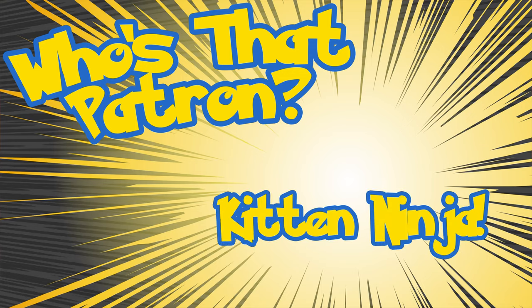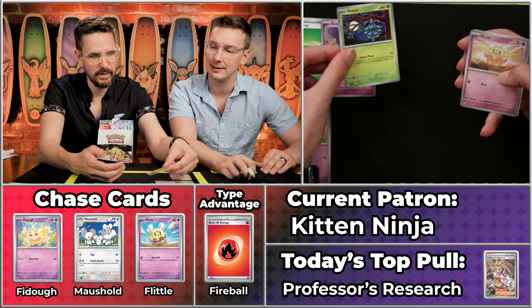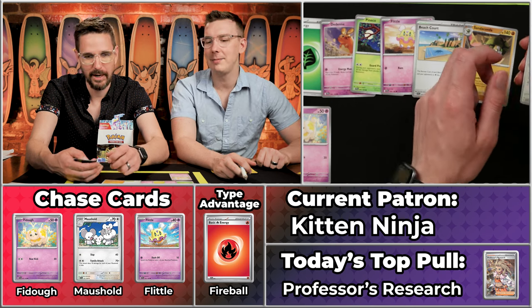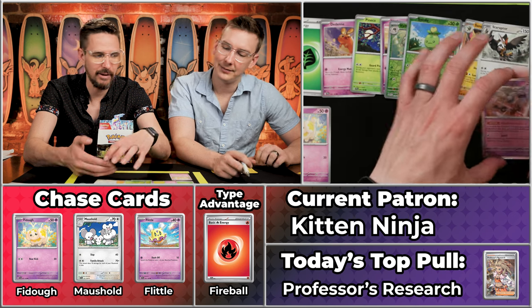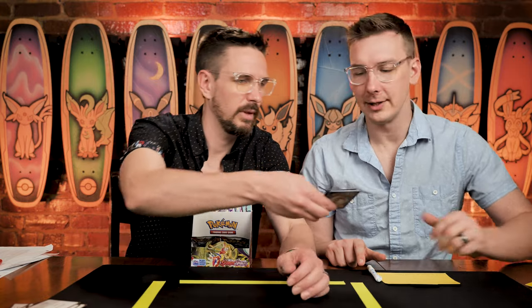Next up is Kitten Ninja — their favorite Pokemon are Charizard and Jolteon. Sadly neither are in this set. More salad energy — not a lot of type advantage today. We do have the Fido, the scoring Fido at long last. The Dedenne, the Pinecoco, wrong Flittle again. Have we had a scoring Flittle all day? Maybe that Flittle is actually dangerously rare somehow. The Staraptor, the Vivillon will not score, the Smalliv will not score, and the Klefki will. Two points for Kitten Ninja. I do love a good Klefki — one of my faves.